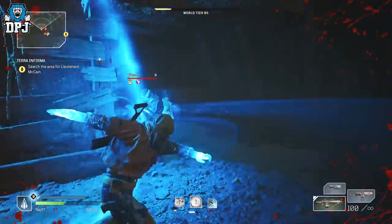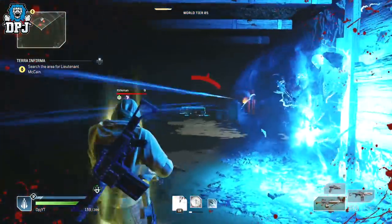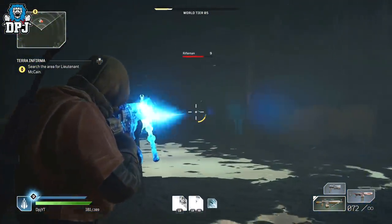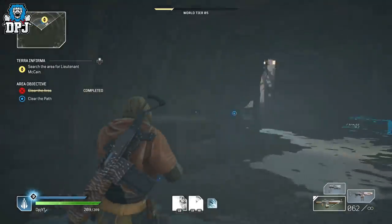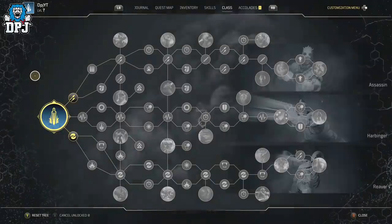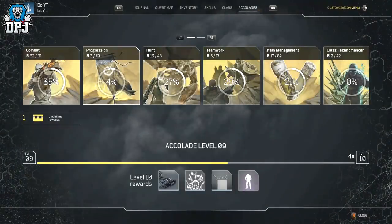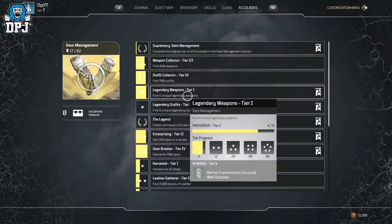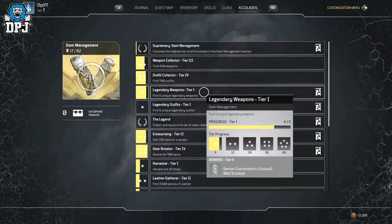So 10 legendaries in the demo in terms of weapons, and somehow it seems people have come to the assumption that there aren't any others in the full game. Well, I can tell you there certainly are. If you go into your accolades tab within the game, under item management, it states that there are 46 individual unique legendary weapons in the game.